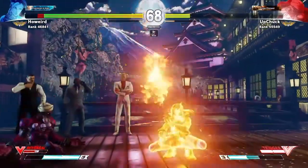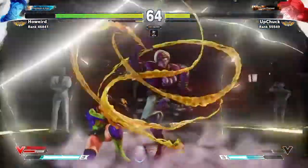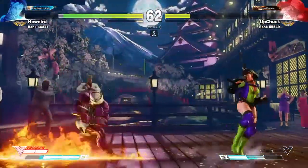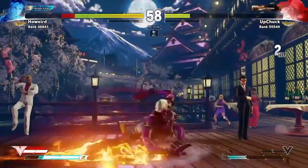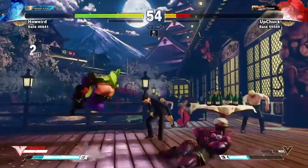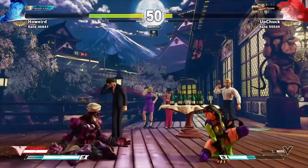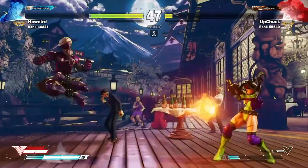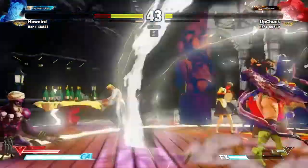You get three bars or two bars depending on the character to fill up. You can use one bar for a V reversal, or if you fill it up, everybody has a certain V trigger. It kind of dictates on who the character is — from Sim's flame carpet to Guile's multiple booms on the screen, Urien's Aegis Reflectors, stuff like that.